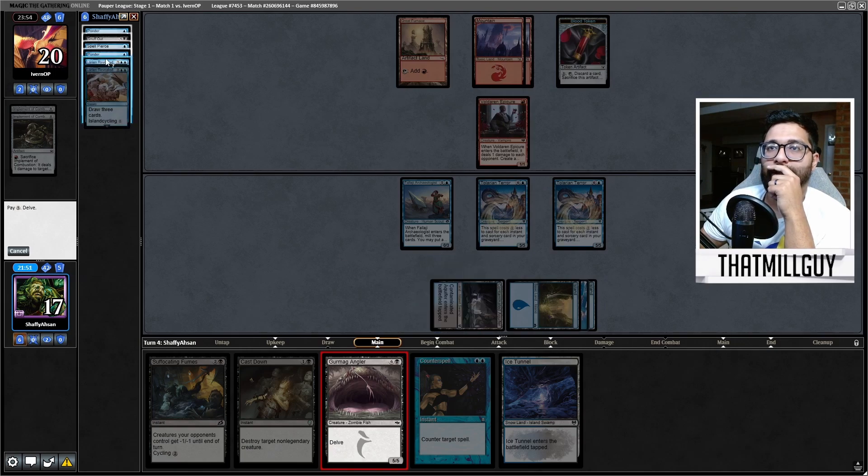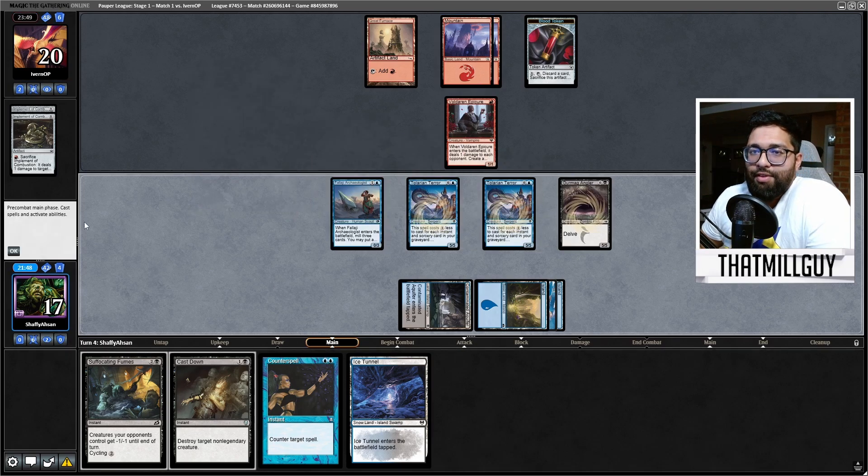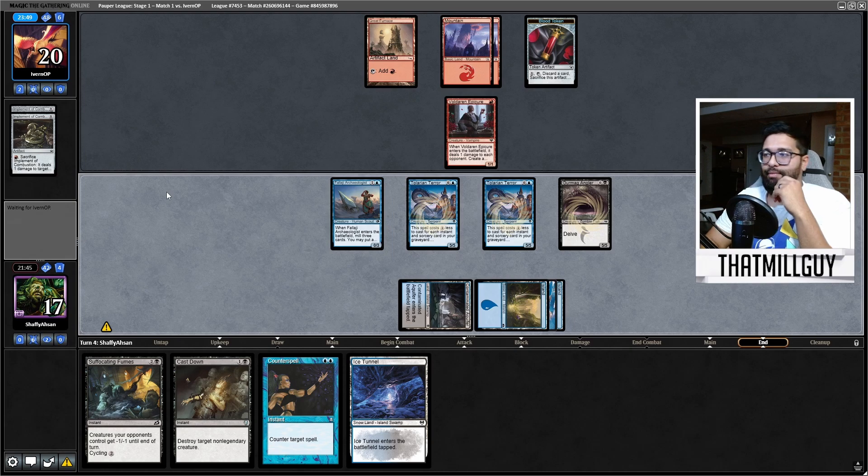Play Gurmag Angler — just show them the might of Blue-Black Control. Show them the might. 15 power! Just play it all out and go opponent. You know?